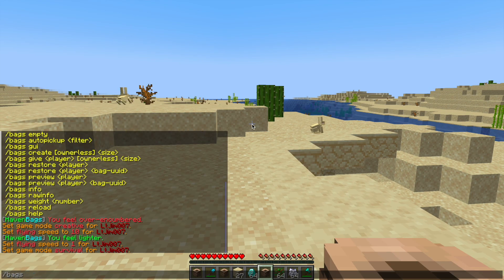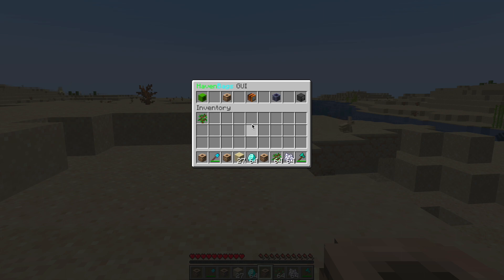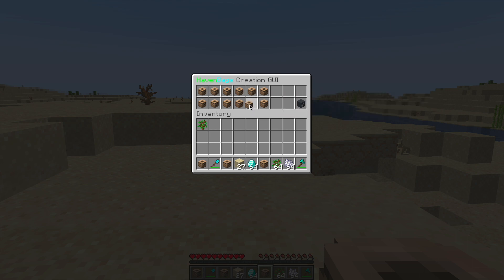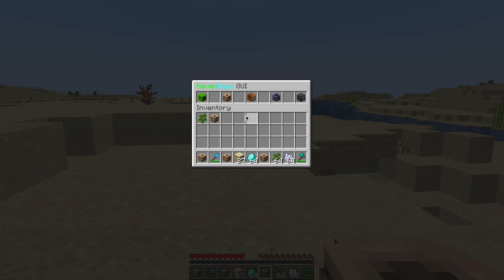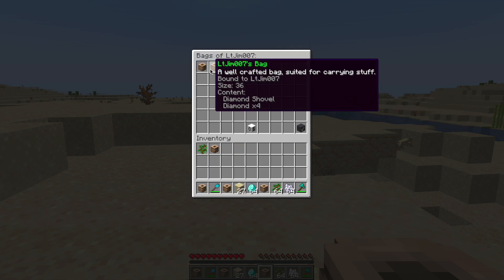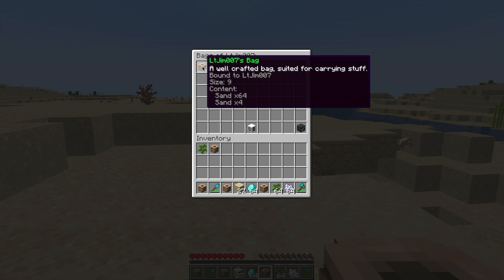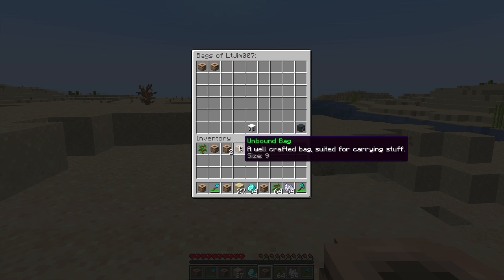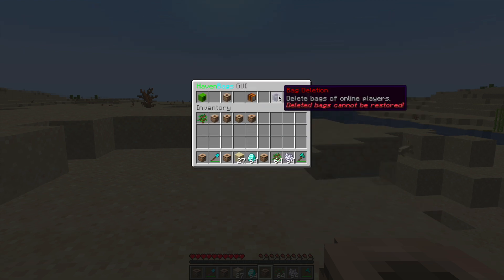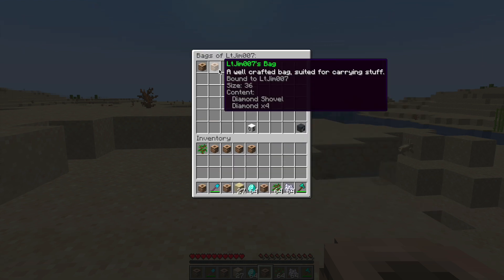There are a few other commands such as the bags GUI. In here we can do a variety of things. This is an alternative method to create bags — you can see the different sizes here, click one and it appears in your inventory, then you can bind it to yourself and customize it. Bag restoration is pretty handy too: if you lose your bag or want another copy you can click one of these and suddenly have more in your inventory. You can also delete bags from someone's inventory.